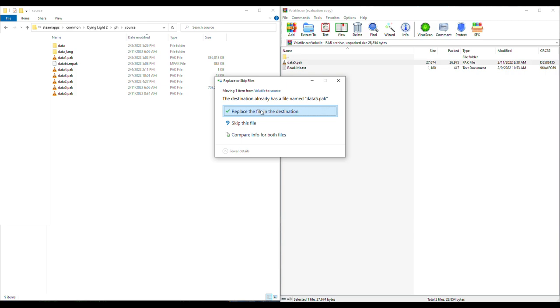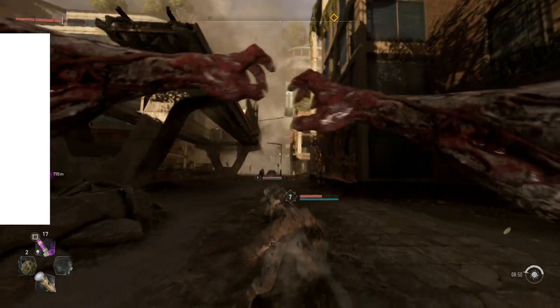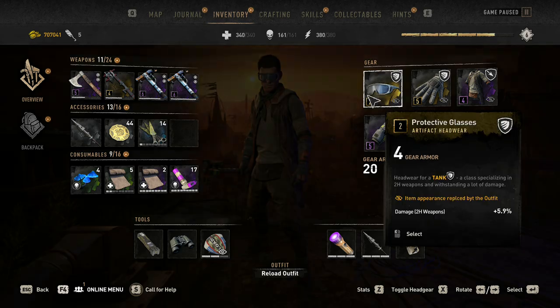There is a problem here because let's say that you have one that's already named this. You will just want to rename the data pack file that I have as like number six, number seven — depends on how many pack files you have within your directory. We are officially done here. Now all we have to do is exit out of everything and start up the game.